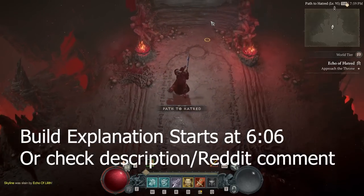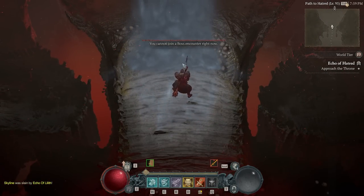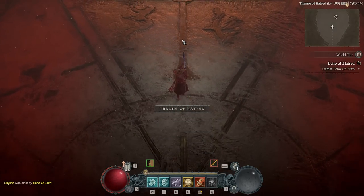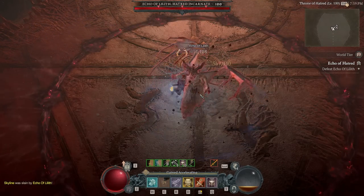I've been playing Diablo 4 recently and noticed on YouTube that every single Barbarian Lilith kill I could find was either old and exploiting that infinite bleed Ren stuff that got fixed, or is new and exploiting the bug on the quaking aspect that makes it do like double damage if you miss your slam.